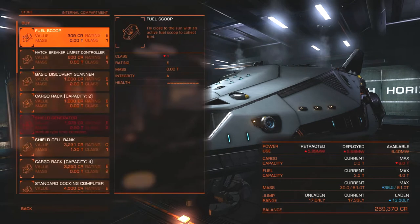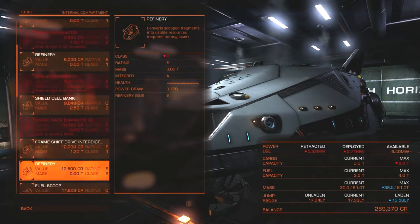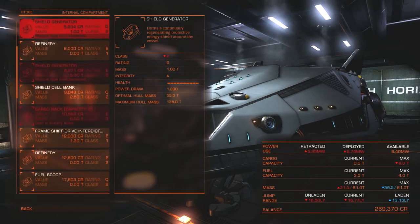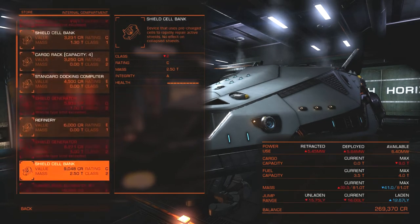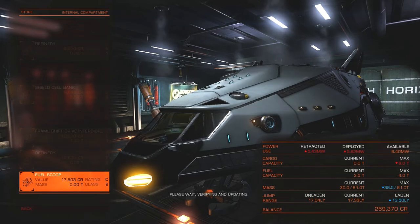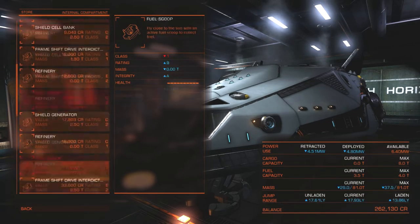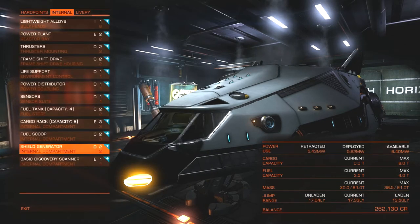I don't need this cargo rack anymore. I want a fuel scoop — there's a Class C fuel scoop available. Not as many options as I saw at another location, but the C-rated one is the next step up from basic, so I'll get that. Let me see if there's any better scanner. Not so much — no better scanner available. That's sad.